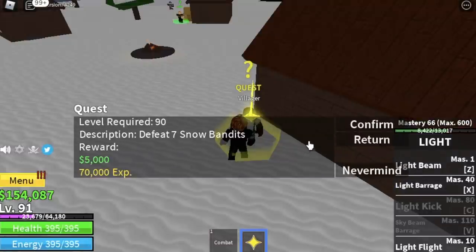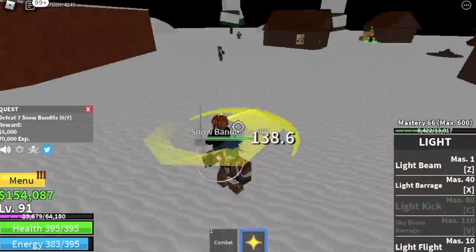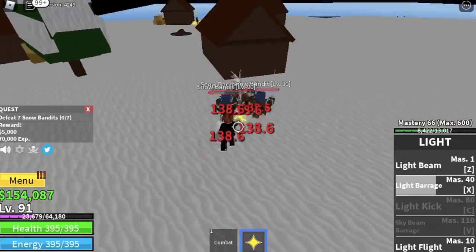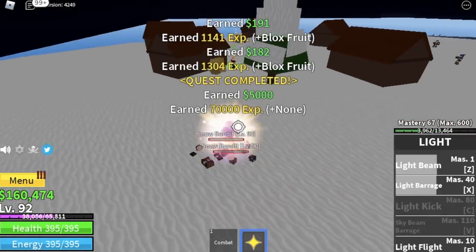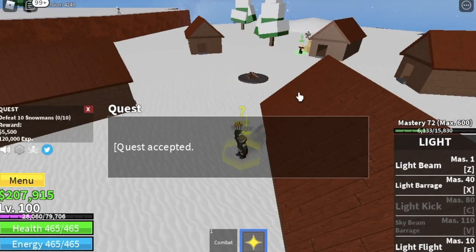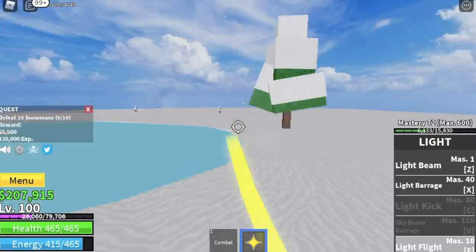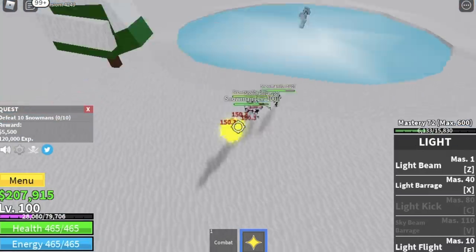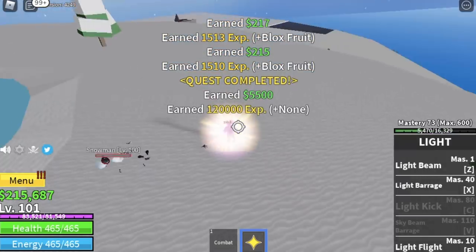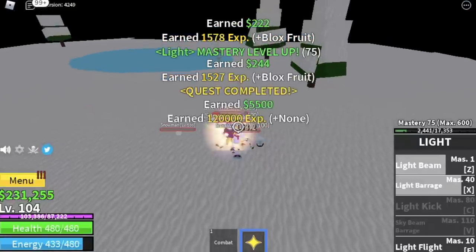At the snow village, don't forget to buy all the skills: sky jump, flash step, and enhancement. Your money should be enough. Go directly to the next quest — defeat seven snow bandits. You can lure five at a time and they're very easy to locate. When you reach level 100 you can start defeating the snowman, but I suggest staying on bandits because the snowman quest requires defeating 10 and only four spawn at a time, which takes three sets — that's kind of long.